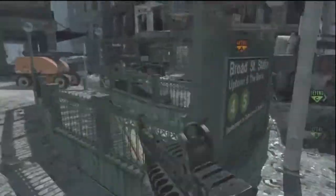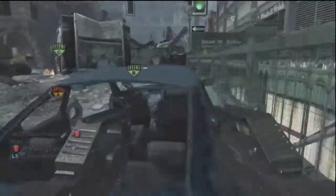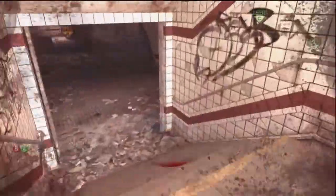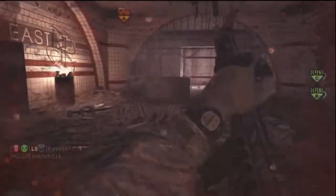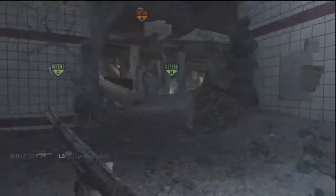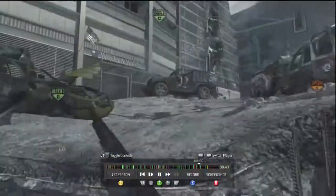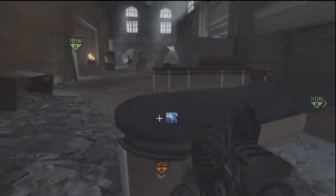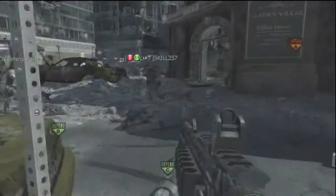I thought I was going to die there. I run Assassin on all shotguns. I don't run Assassin on assault rifles — I'll use Quickdraw just because it's good. Assassin is really good, but the second best to that is Quickdraw — throwing up the sights quicker and all that stuff.